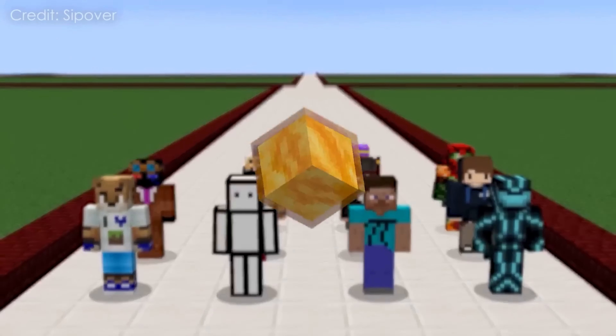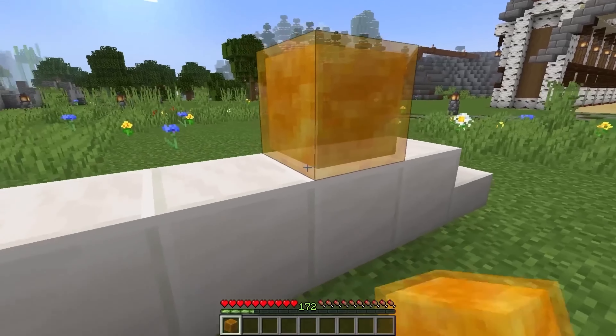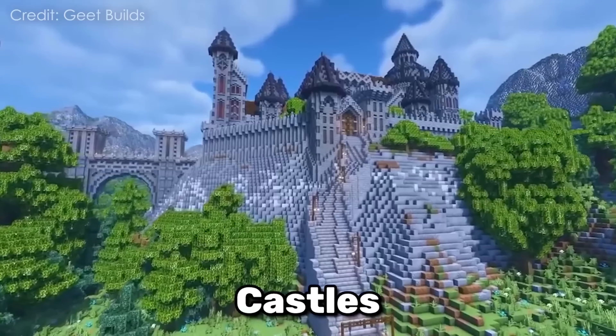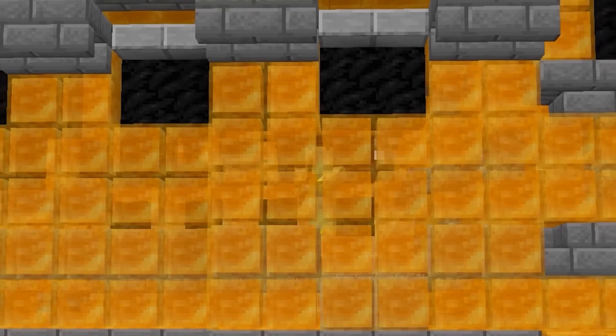Some players use honey blocks in complex redstone builds. Amateurs. Real gamers use honey in their walls. If you place two blocks of honey next to each other, you can shoot arrows through them. Castles from stone bricks are a thing of the past — honey castles are the future.